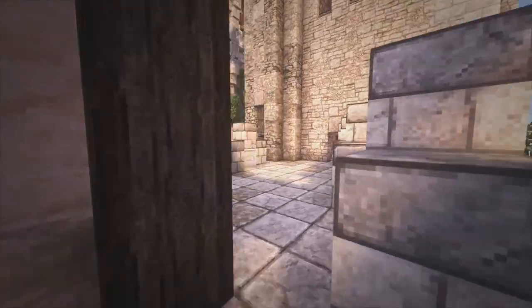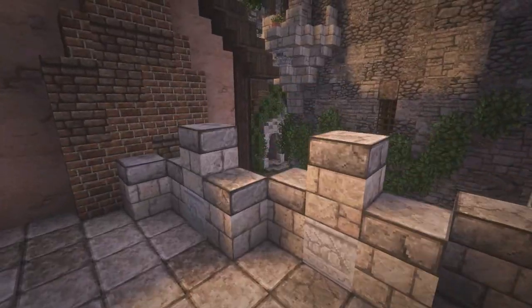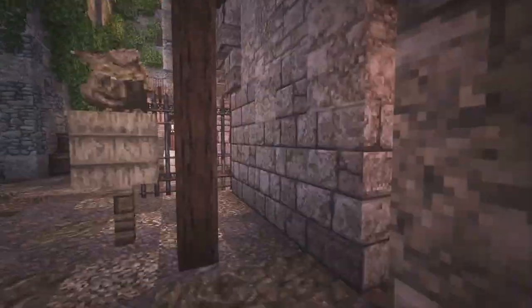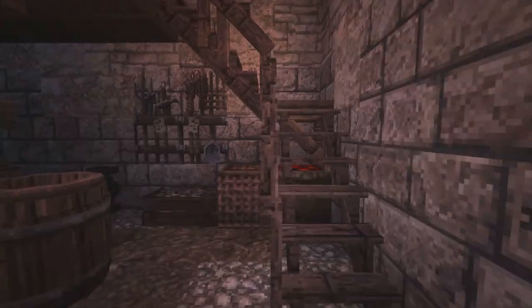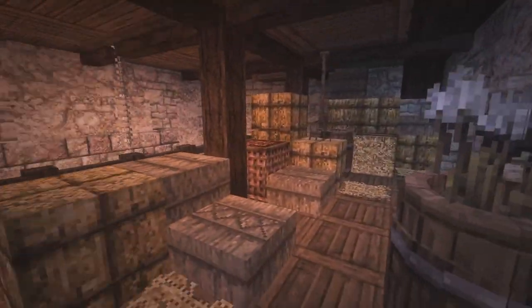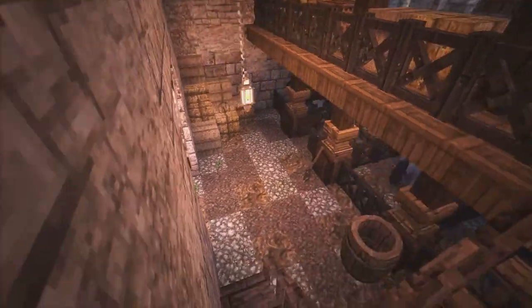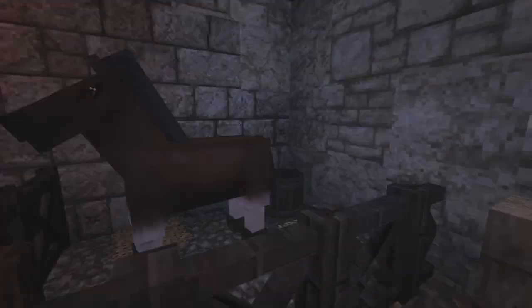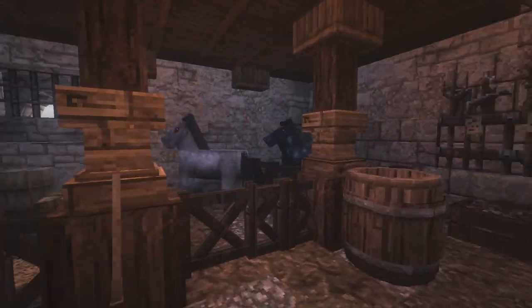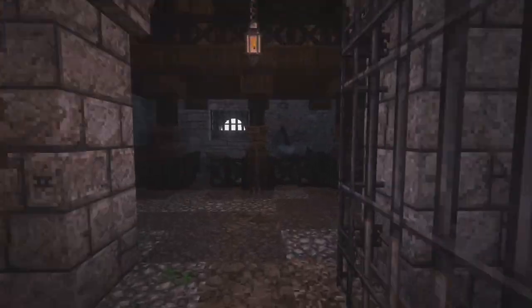We can also walk over here and get into the ballroom — I'll just tease you with that, we're not checking it out right now. Let's go down. Here we enter to get to the tower and the top. On the left side we have the stables, where there are some horses and a small loft with hay stored up top, plus arrow slits to defend the area. It's actually a very cool stable — I like the arched window here, which helps with air circulation to keep the air fresher for the animals.